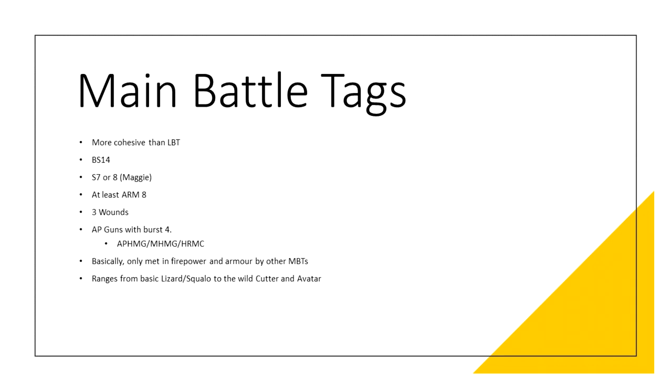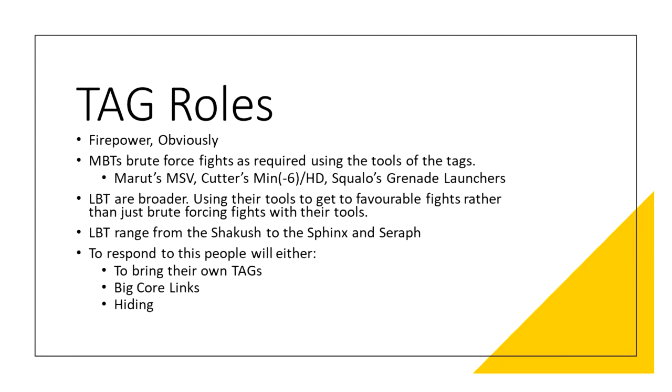We'll talk about the true weaknesses of TAGs in a minute, but first the roles beyond being a firepower piece. Every TAG in some way is going to be used to brute force or finesse around something to kill it dead. Main battle TAGs are more likely to take straight fights since they can rely on their high armor, damage and BS to brute force a fight. They do sometimes have neat tricks — like the Cutter's hidden deployment and camouflage so it can safely move around and pick better fights, and the Avatar with its MSV minus 6. The Marut can nullify mimeticism and smoke threats with its visors. Squalos, Gators and Lizards can do it with mine dispensers, grenade launchers and melee, but they are here to leverage that multi heavy machine gun.